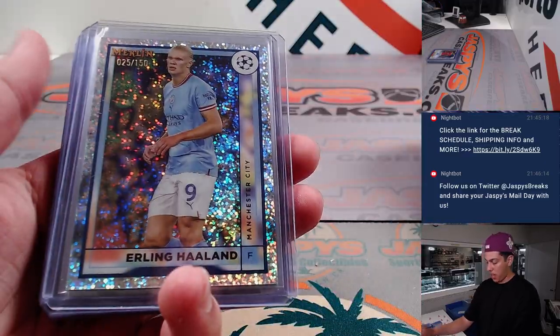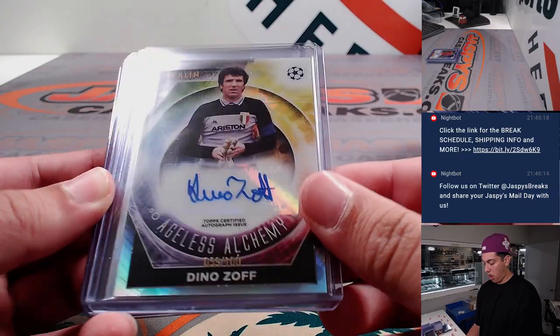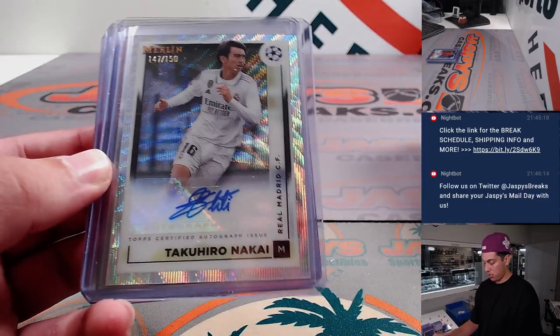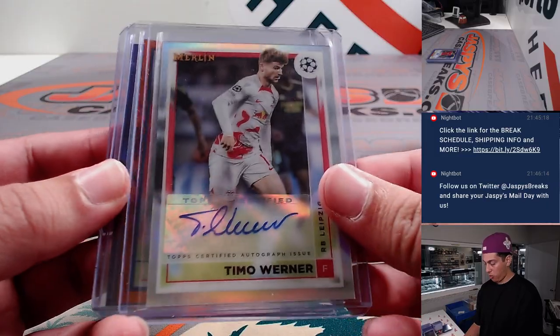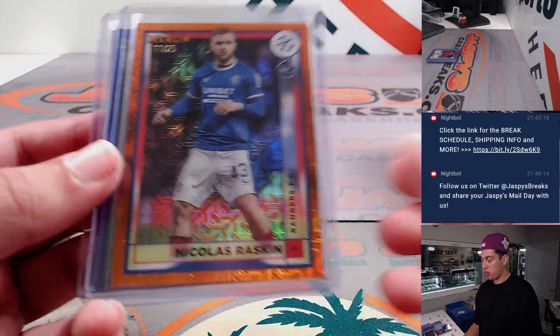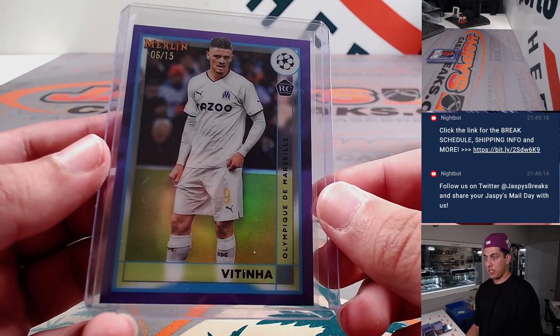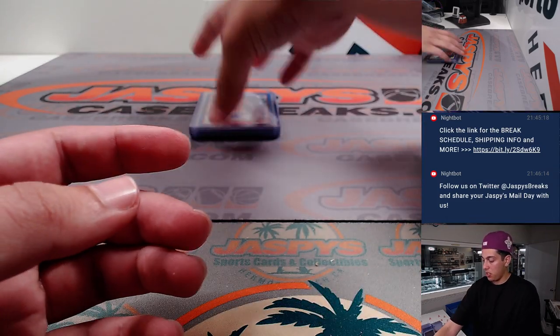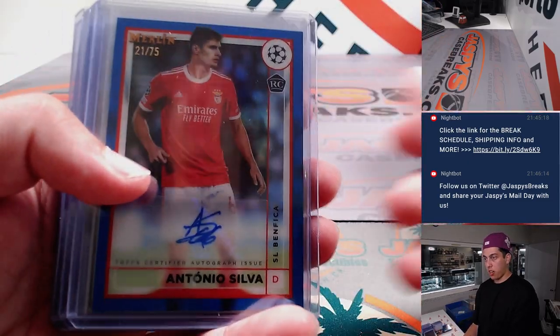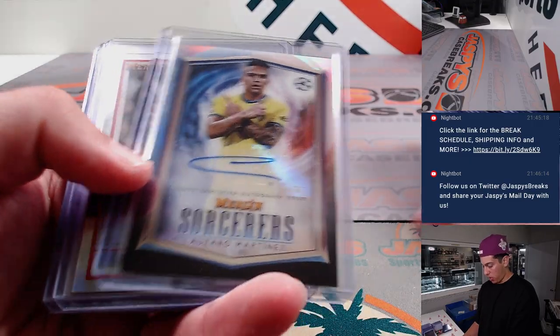Xavi out of 50. Had a Holland — it's a 150. Dino auto out of 100. Some other autos here: Timo Werner, Nicholas Raskin Orange to 25. This one was the 15 — rookie. Antonio Silva auto out of 75. Lautaro Martinez Sorcerer's auto.